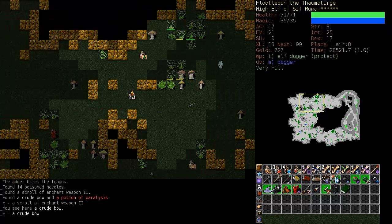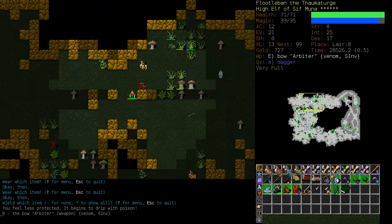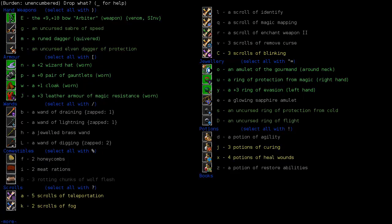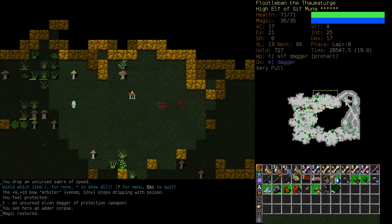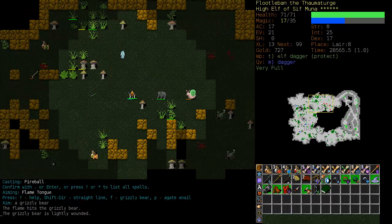A crude bow - this is definitely worth picking up. Let's see what it does - Venom and See Invisible. I am really tempted to see how well this is enchanted. Wow - plus nine, plus ten bow. That is really almost worth picking up bows as a weapon for. I will drop the Saber of Speed, re-equip my dagger, and I'm really tempted to use that bow. Unfortunately it's not really that good with a caster.